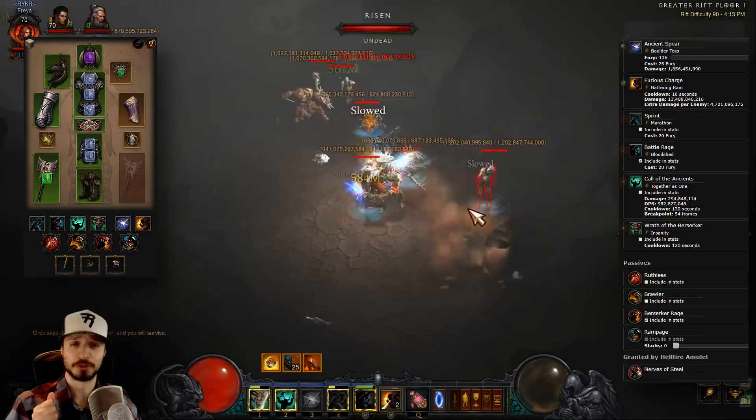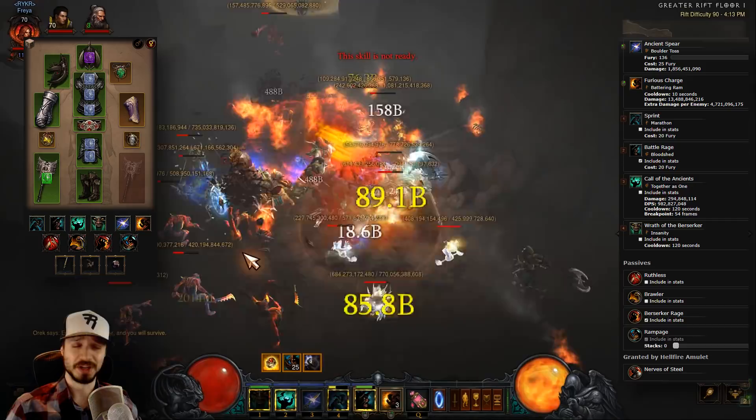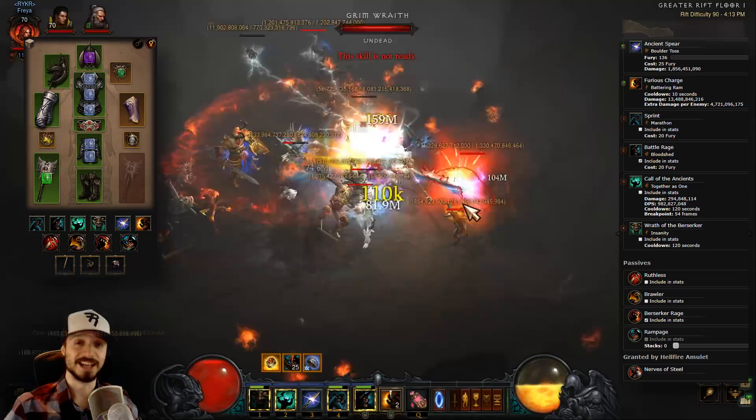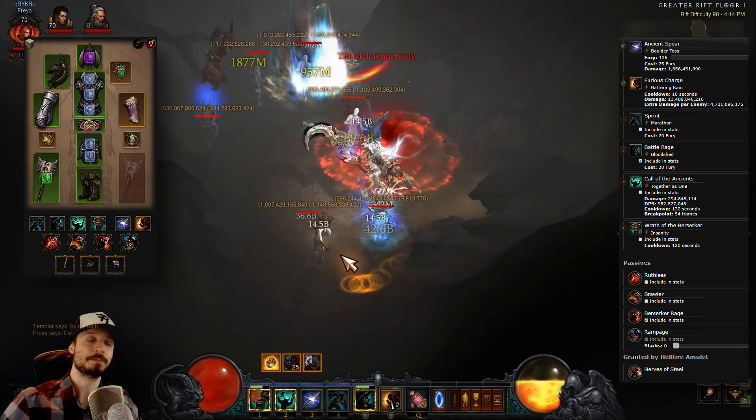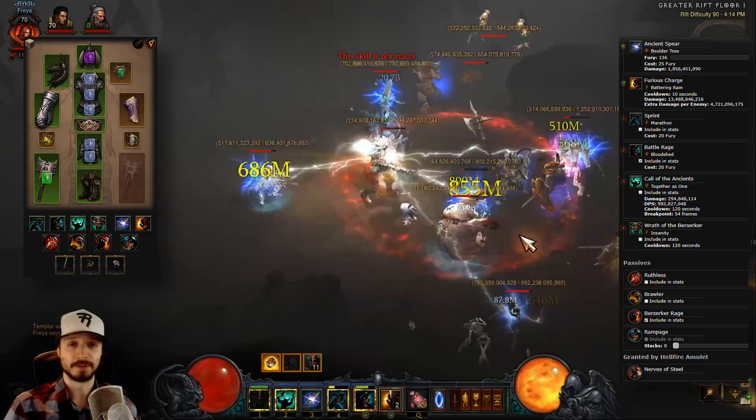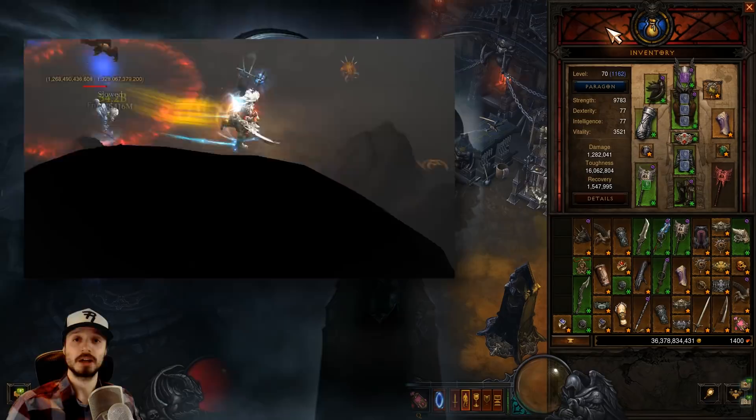This is an old classic that has returned thanks to some buffs made to the gear — damage increases, toughness increases. This is the same build we used to know with some minor changes, and it is crazy powerful. Now, the Whirlwind Barbarian is still doing very well. It received a bit of a nerf during the PTR. We have a build guide on that, and it's been nerfed since that guide, but people overreacted to the nerf. It's only a couple Greater Rift Levels weaker and still going to be a very strong build.